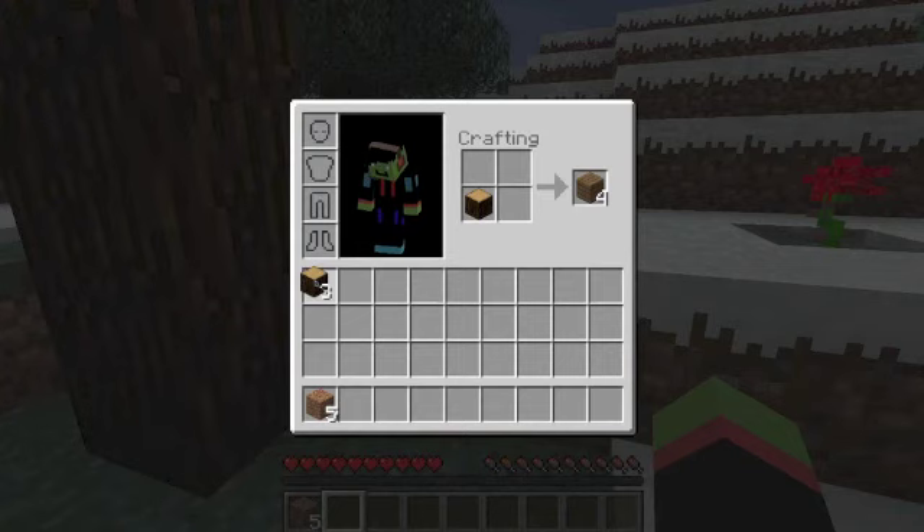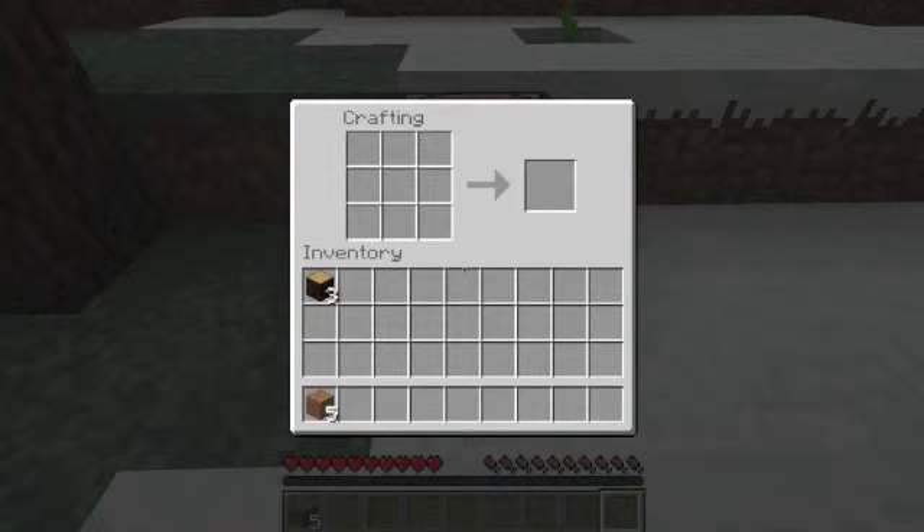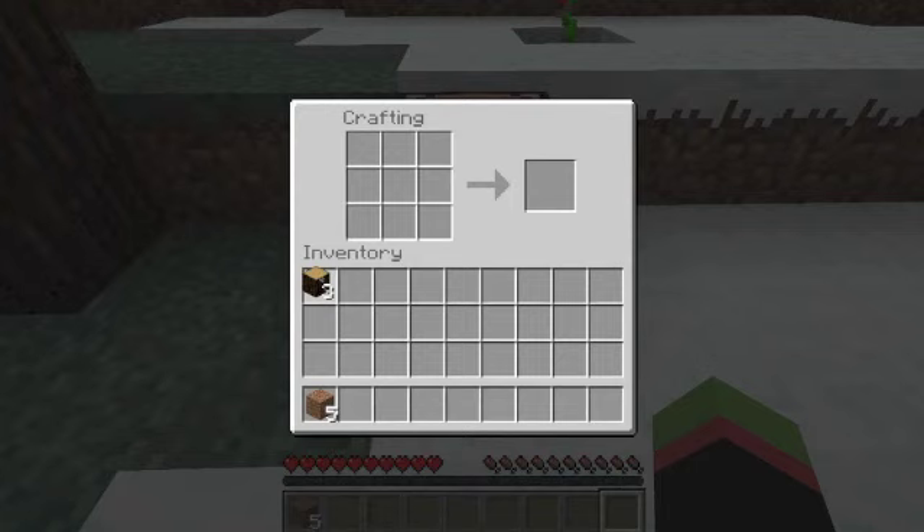So I'll be showing you that right now. You get wood, you just put it in there — any type of wood — and you get wooden planks. Then you make a crafting table just like that. And here you can make that into wooden planks, and then make that into sticks, which you can use. In the next episode I'll be showing you how you can make tools to make it easier to do stuff, like mining, digging grass and sand, making that a lot faster.